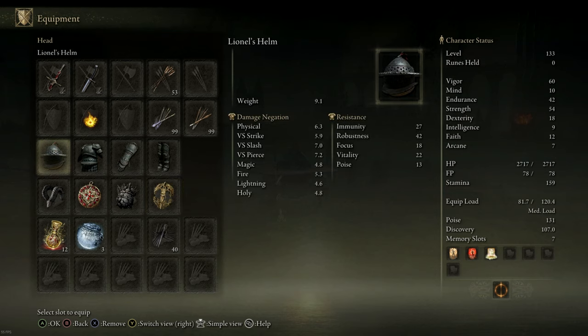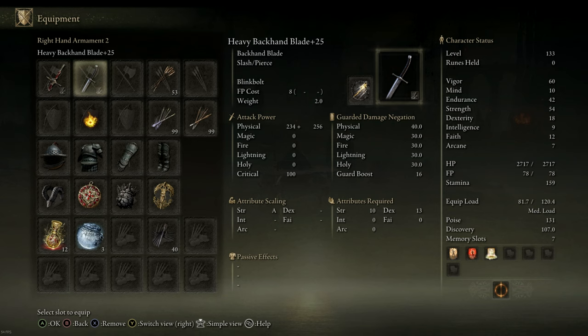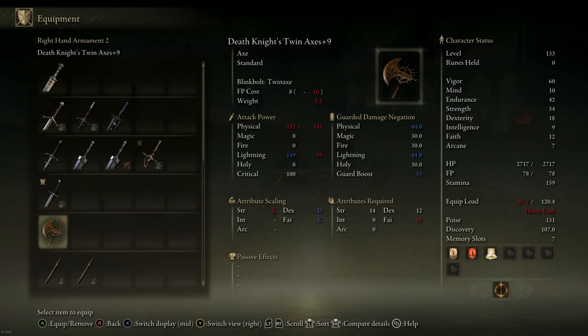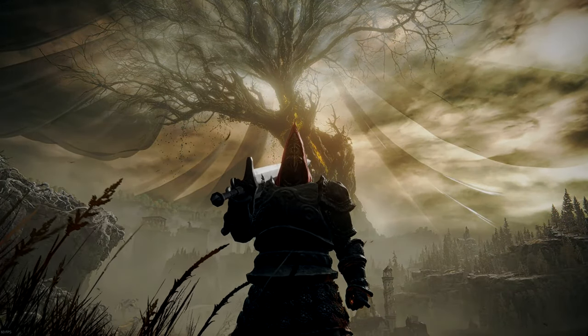Finally, make sure you have at least one light weapon option for when enemies run away, so you can quickly catch up to them. Some optional talismans: the Two-Handed Sword Talisman is very good because it boosts both your light attacks; the Blessed Dew Talisman is useful for long invasions; and the Shard of Alexander if you're going to use ashes of war that deal direct damage — though you won't need it when using Endure, for example. That's pretty much it — thanks for watching, and let me know if this was helpful. See you next time!